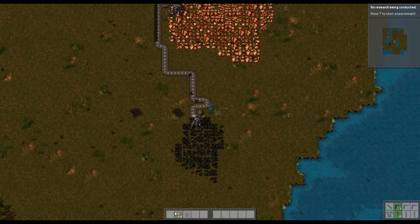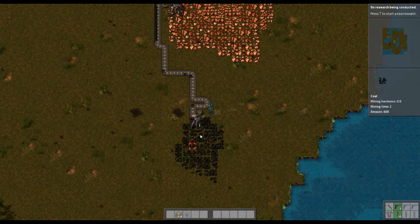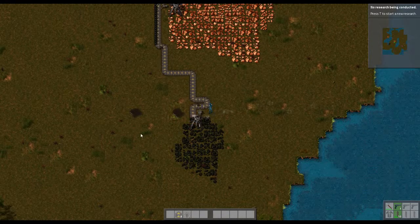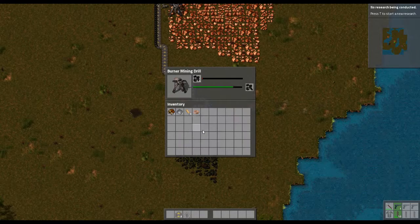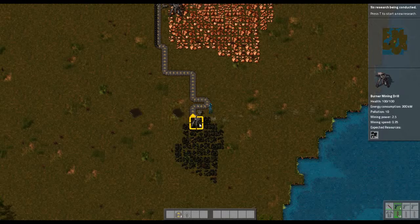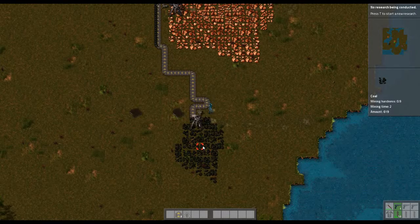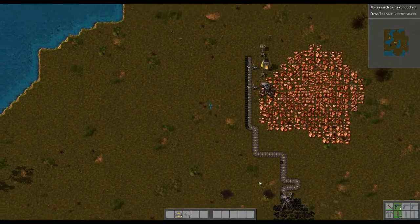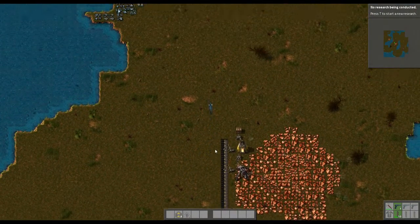Now whenever coal passes the inserter it will fill the machine up, making sure it always has five coal. When it hits five coal, it starts letting coal through on the belt. So you can see we've automated coal really well now.